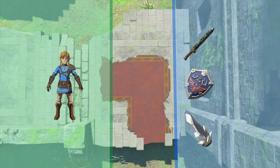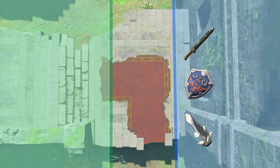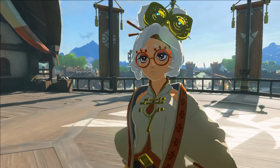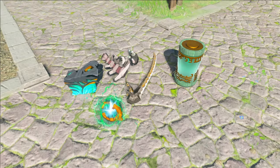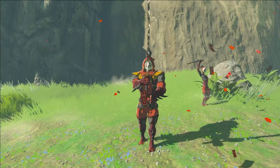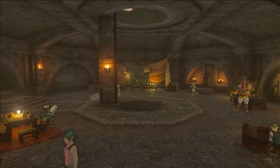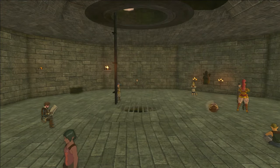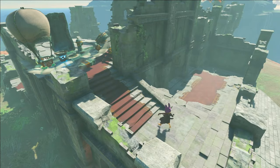If Link ever goes outside the outer margins, any actors inside the culling area will be completely unloaded. Actors are essentially just objects that are placed into the game world — NPCs are actors, items are actors, furniture are actors, even the trees are actors. If it's not baked into the actual map files, it's most likely an actor and can be culled. There are a few exceptions to this, however, which I'll go over a little bit later.